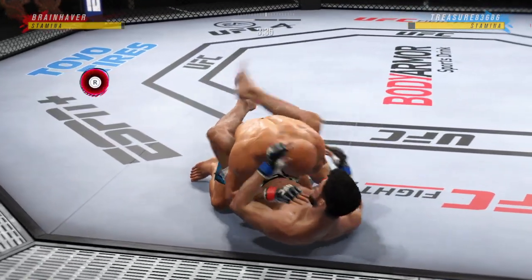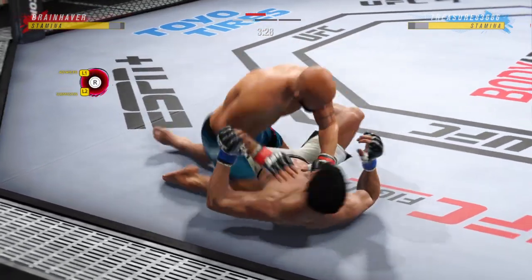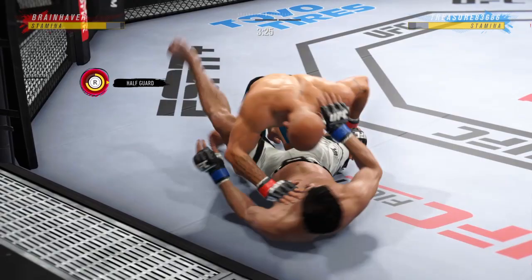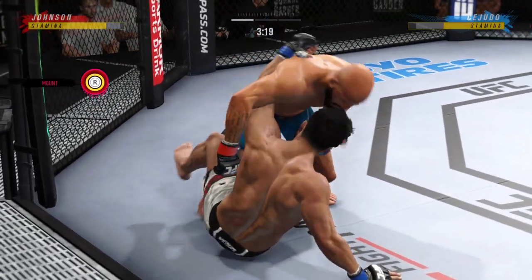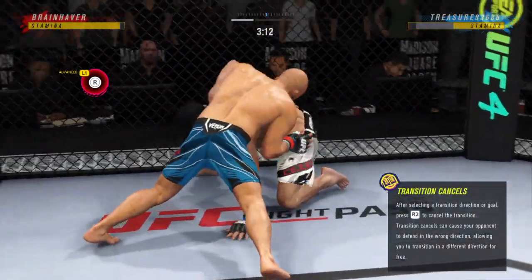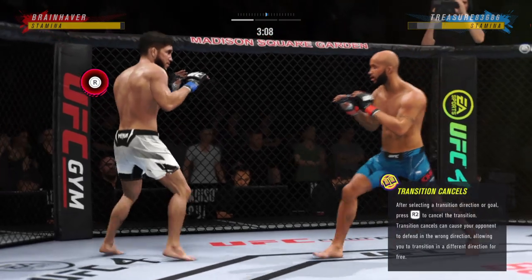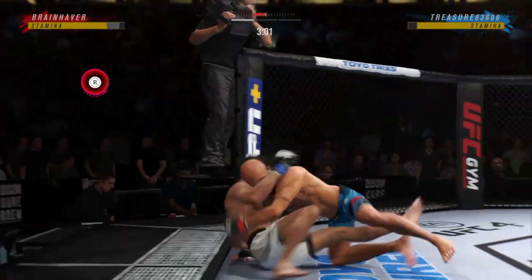A near-perfect entry there, and finally he gets his first takedown of the fight. As they say, if at first you don't succeed, try, try again. He was able to get him down there. Persistence — that's what we saw with this young man. Over and over he shot for takedowns, tried to mix it up, got defended, but eventually he got it done. Now, what does he do with this top position?